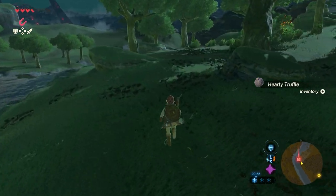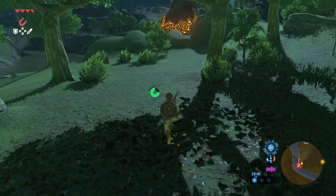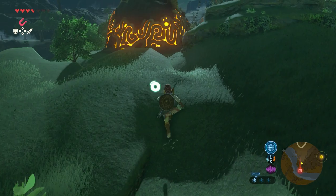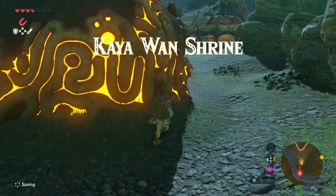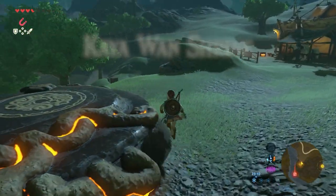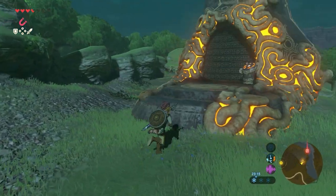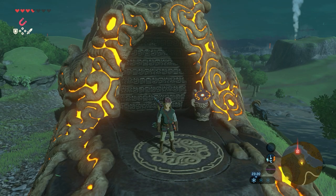When you are at the waypoint, you can see the shrine pretty much nearby — walk towards it. And there's the Kaya One Shrine. As you can see, there is the Wetlands Stable, which is very close to the shrine. Are you ready to go in? Then let's go.